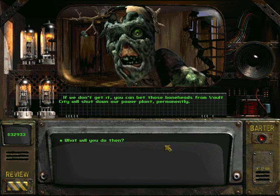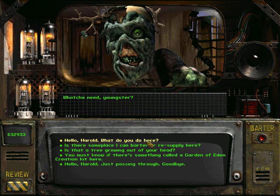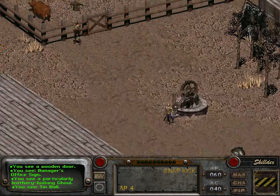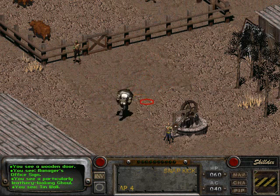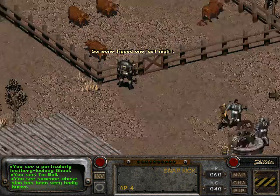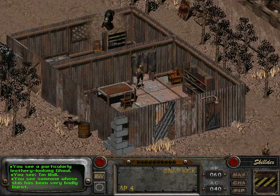Wait, I've done this already. If we don't get it, those boneheads from Vault City will shut down our power plant permanently and kill everyone. Vault City doesn't play nice. I'm not going to talk to Harold anymore because there's no real point. But before I go to Vault City to find the hydroelectric magnetosphere regulator, I'm first going to talk to some of these people — maybe they can help me out.